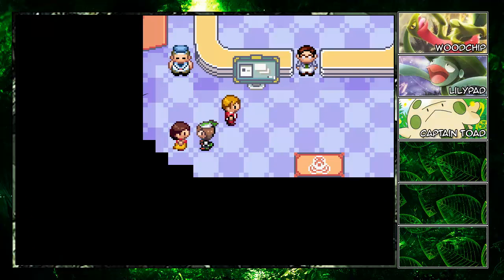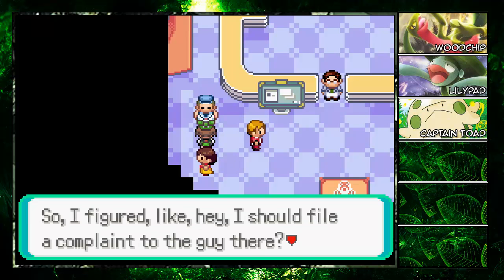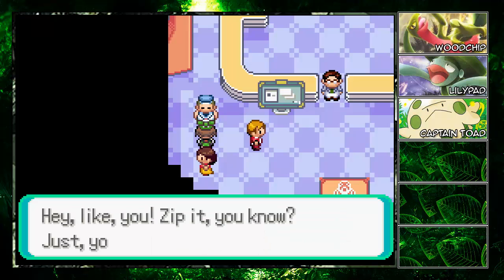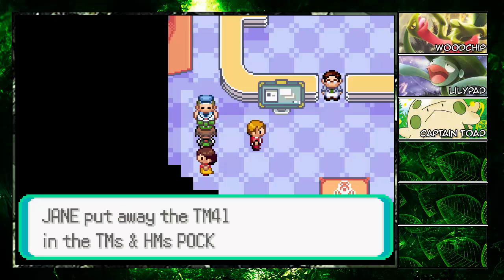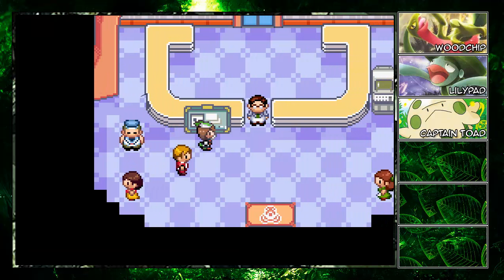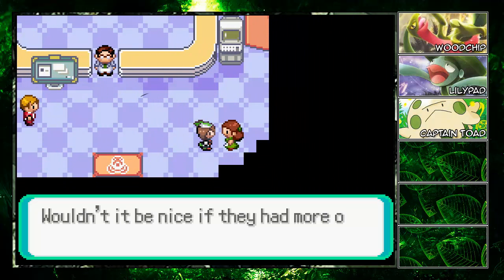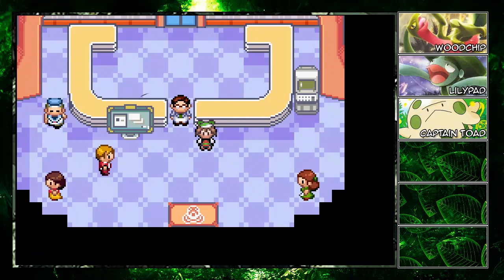A trainer gives us the move Torment — talking like a valley girl, 'like, totally, like like like.' I'm not going to be like that. Anyway, that's about it — thank you guys so much for watching. We're at Slateport City, we're going to check out what's going on with Team Aqua over there — they're the baddies. See you guys then!